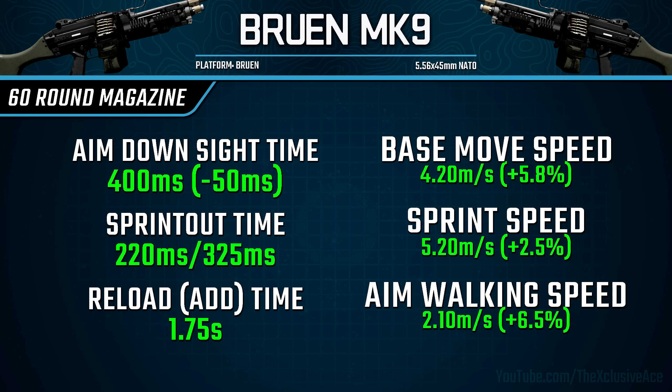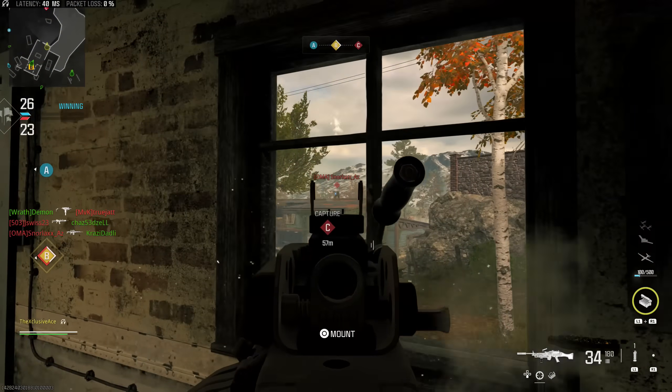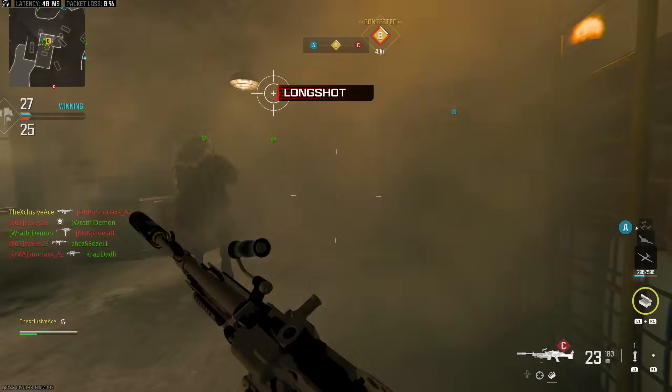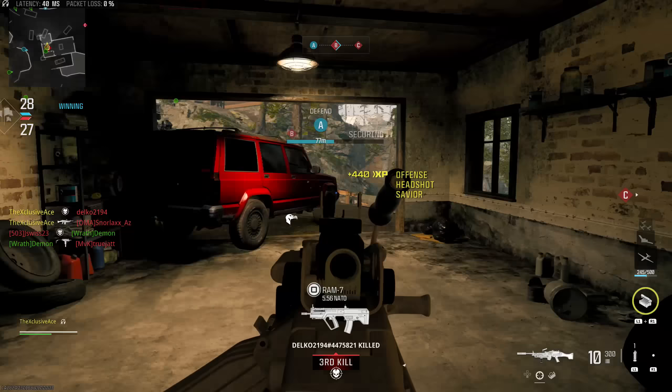Something I didn't immediately pick up on with the 60-round mag is that it does increase our open bolt delay to 50 milliseconds, which is a noticeable downside. Honestly, I think that's a fair enough trade-off because we're getting some really significant upsides with this attachment. Even with the slower open bolt delay, I still really like this 60-round magazine for the wide array of benefits it comes with.